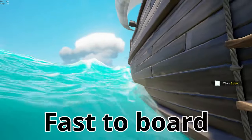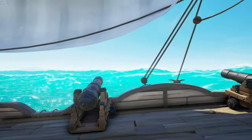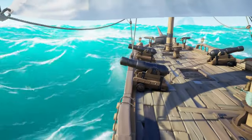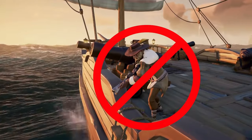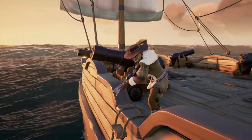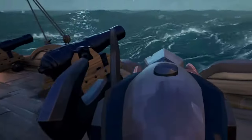The brigantine is the fastest ship to board due to the small ladder on the side. If you're able to board on a high wave you'll be on in no time. That's why it's important for the helmsman and the flex to look for boarders and guard ladders. When guarding, do not stand on top of the ladder — the chances of being ladder-shot or sniped from the water are huge. I recommend standing back and then moving closer when you know which side the boarder is climbing. Remember to listen for sounds.